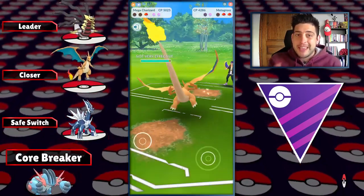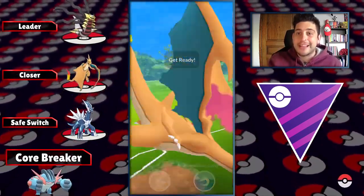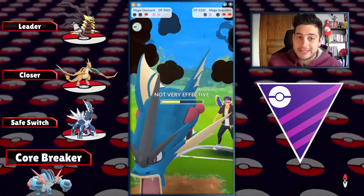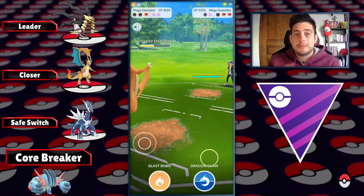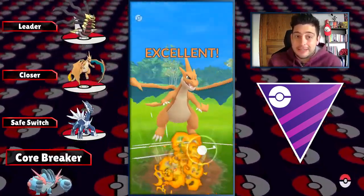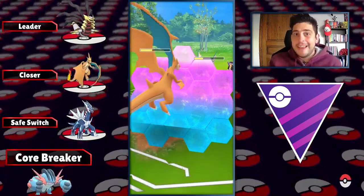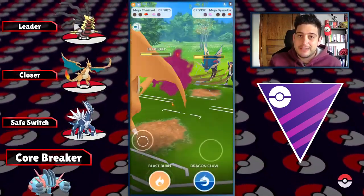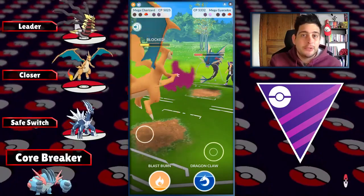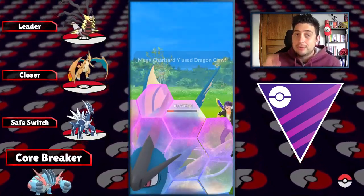Most of those Mega Gyarados are not gonna have Waterfall but instead Dragon Breath or Bite, so you're gonna be in a very good spot with your Charizard in the end game with those shields up. Preserving the shields and protecting your Charizard from Kyogre matchups — especially the Primal ones — with your two Dragon type Pokemon is the main asset of this team. Mega Charizard Y with the Wing Attack boost is just a very good asset to your arsenal. As a core breaker we got Mega Swampert, which can go pretty well with Earthquake against Dialga and can go toe-to-toe against Giratina.